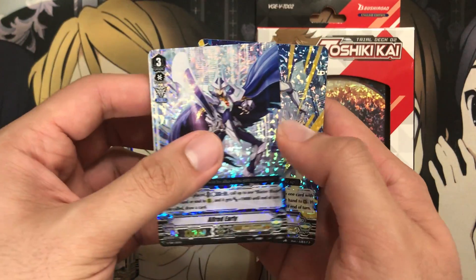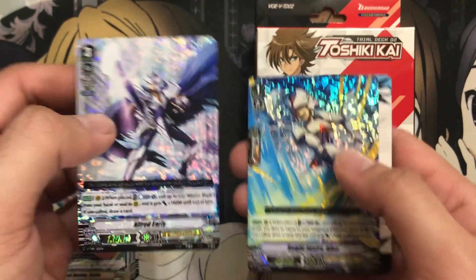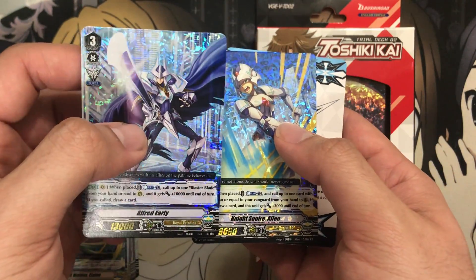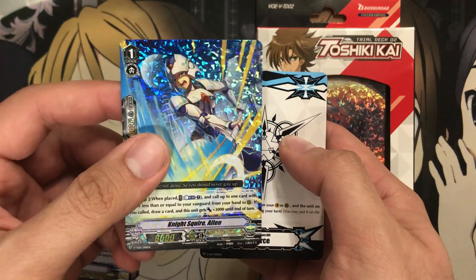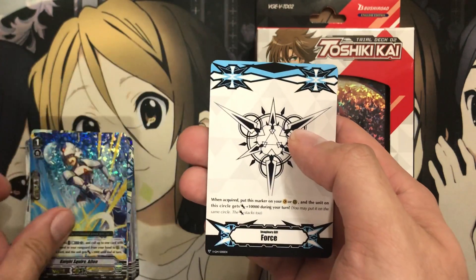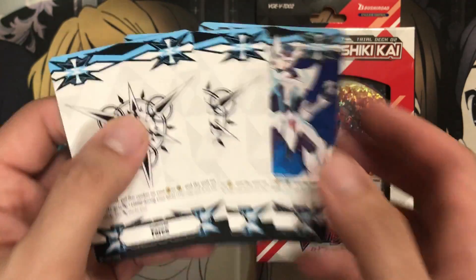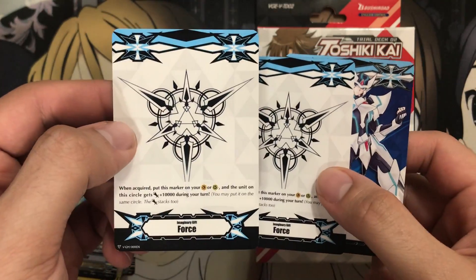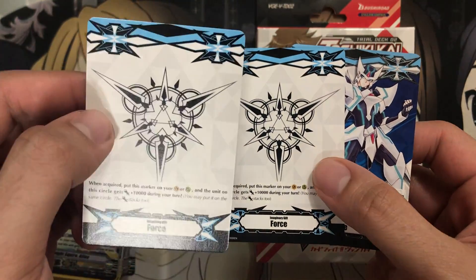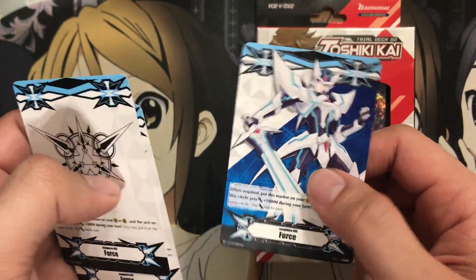It looks like they put the foils in the back of the trial deck — I was confused when we didn't see them earlier. We have the triple rare foil Alfred Early and the triple rare foil Knight of Squire Alan. And here are the Imaginary Gifts — we get three to use. For this trial deck, we have Imaginary Gift Force, which is the blue Imaginary Gifts, one with the Blaster Blade art.